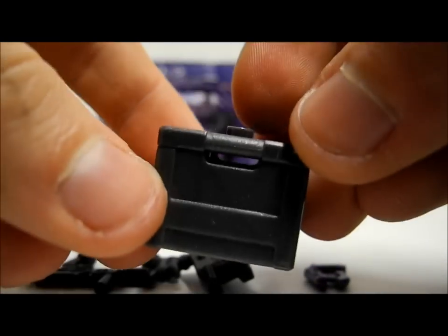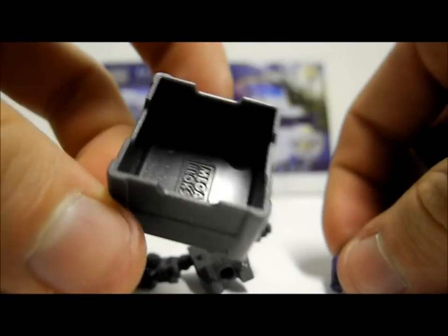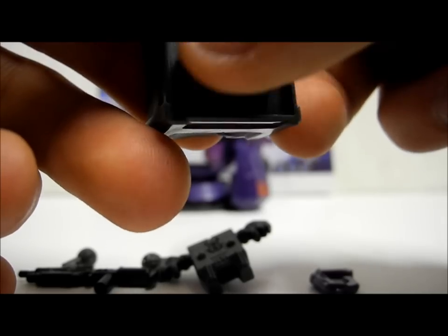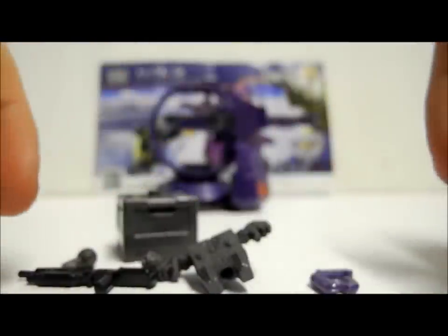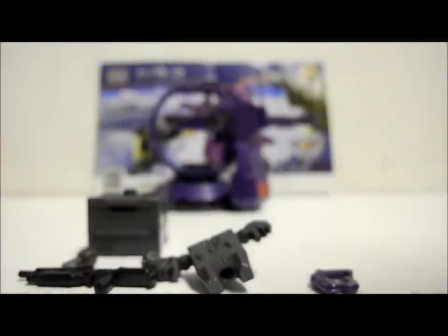We also get a Weapon Crate, which can be used to store any of the accessories and has the Mega Bloks logo printed inside. It can fit onto any battlescape with the normal design, so it's a really nice accessory. We don't have many of these small ones — they're usually the big long ones. This one is included with the Elephant and I'm not sure if it's included in any other set.